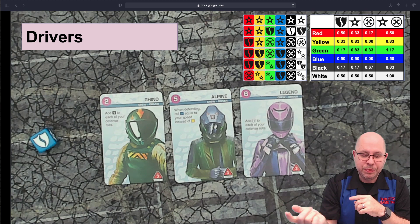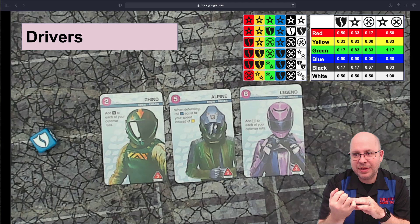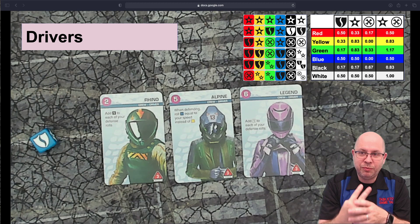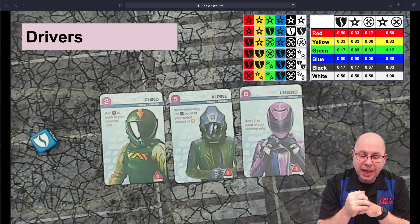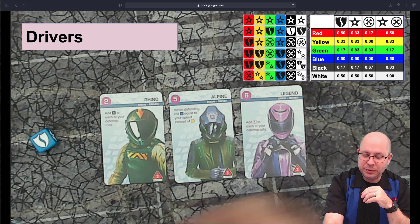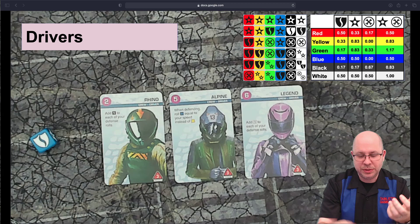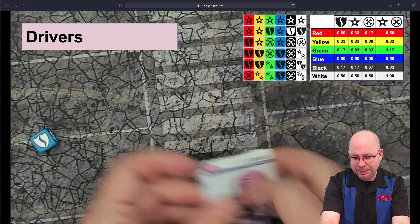Legend at six points adds a white die to each defense roll. White isn't the best defense, but it has the possibility of rolling two shields on a single side, and a third of the time you'll roll some defense. Six crew points is crazy expensive though — a tough choice between Legend and spending those six points on special abilities elsewhere. These are our defensive drivers; consider your options carefully.